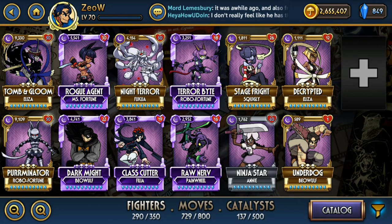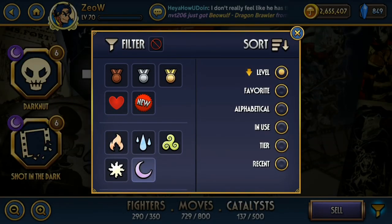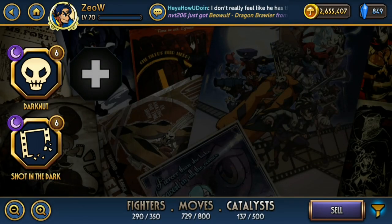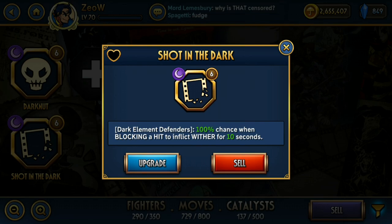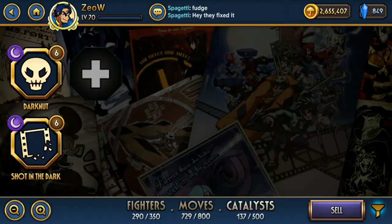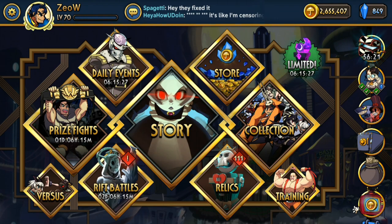The Dark Element is quite interesting because there isn't really any unifying theme across the variants. The Dark Elemental Catalyst, Darknut for example, gives stacks of armor and a chance to bleed, but armor or bleed isn't really something Dark variants are known for. The best way to unify Dark variants is that most have very unique mechanics that other variants or elements don't have, and these unique mechanics are often very powerful, making Dark variants stand out. Anyway, let's get straight onto the list.